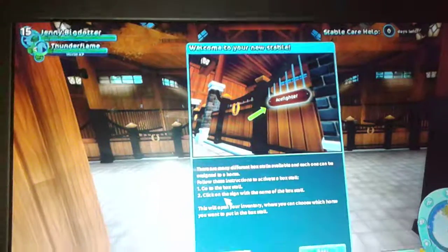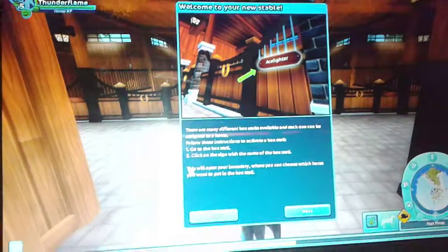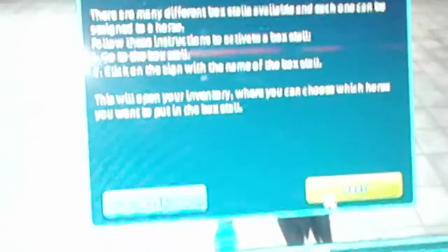For this instruction: to use a box stall, click on the side with the name of the box stall. This will open your inventory where you can choose which horse to put in your stall. Hi guys — I don't understand why it put in Germany. It told me to upgrade my stable.